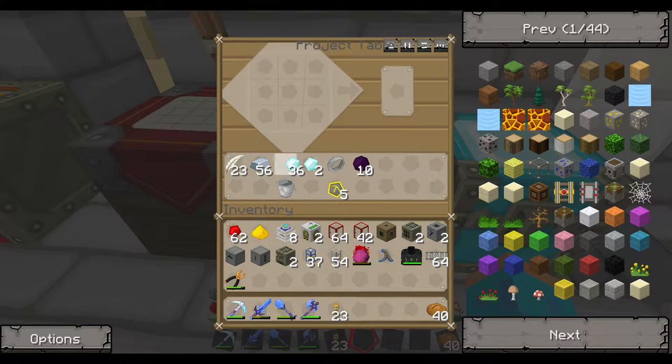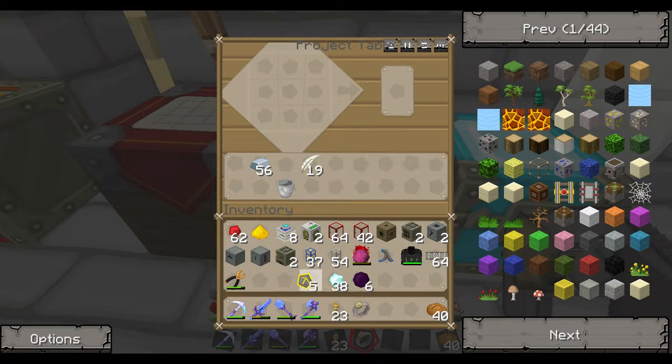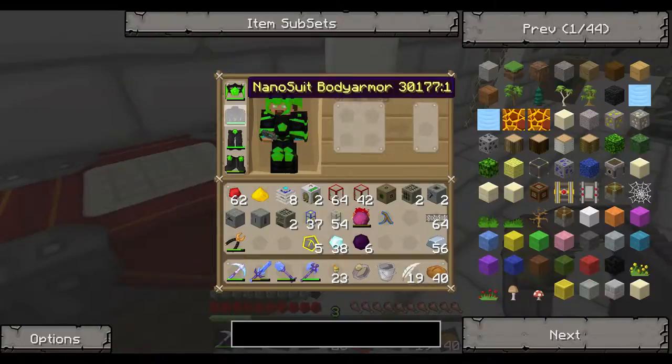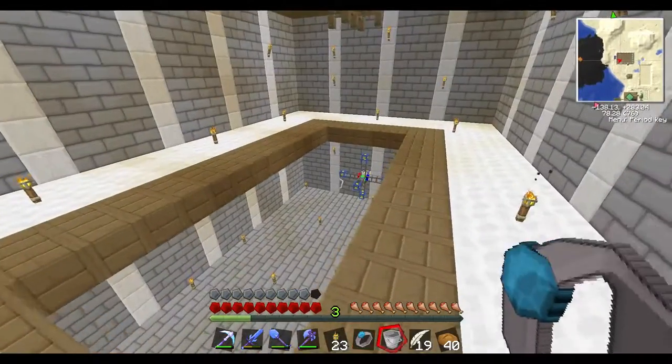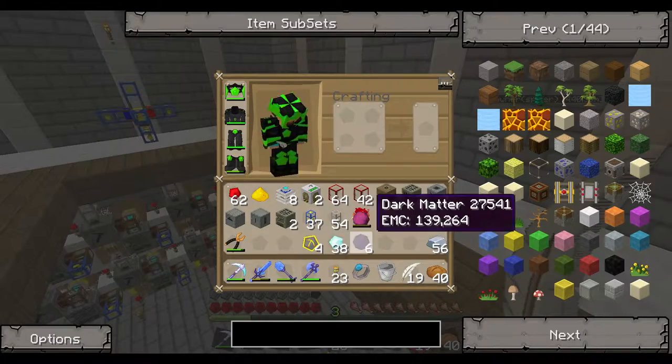Anyway, let me just take all these diamonds back. I'm doing this because I want the ring that would let me fly. And now I can permanently throw away my stupid jetpack. I don't even need to take off my suit anymore. It's a flying ring that lets you fly like you're in creative, but it does need fuel, so it will take something from this area.